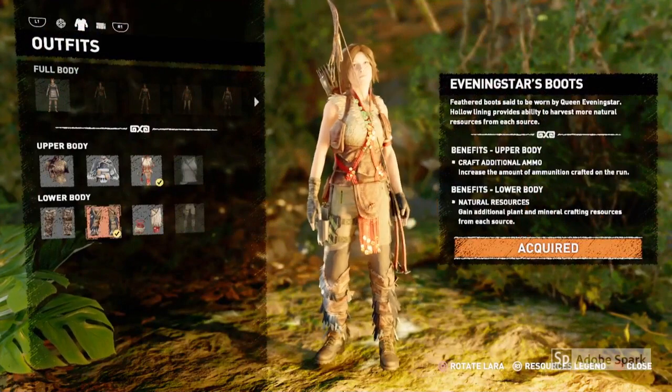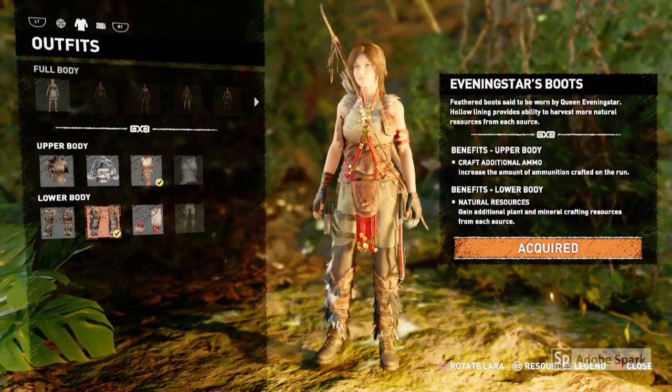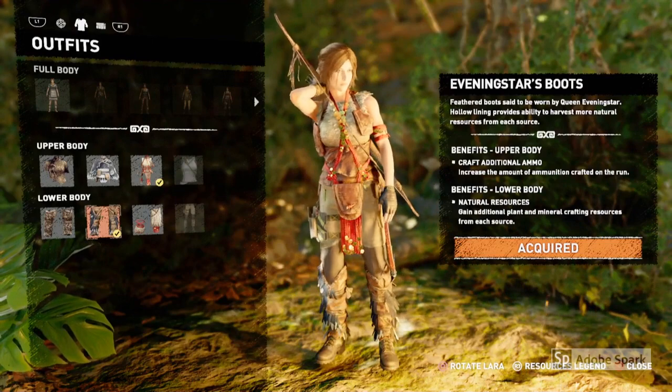Vestige outfits are found by opening sarcophagi, which can be found in crypts, or you can buy the parts from merchants.